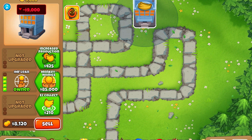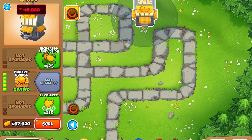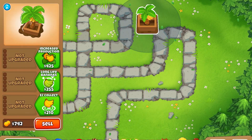Next up is the Monkey Numics. The ability is simple, so I'm not going to make you wait until it recharges. It just gives you a free $10,000. And now for the bottom path.